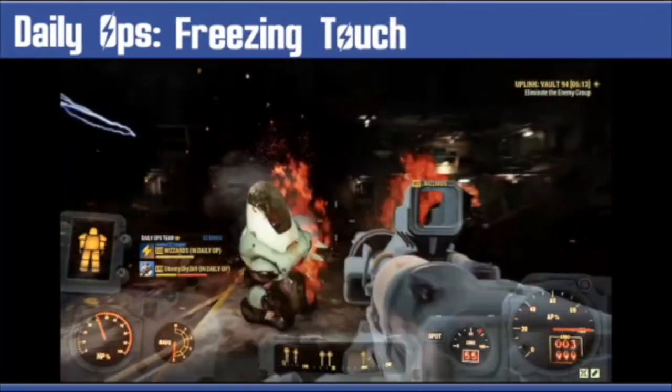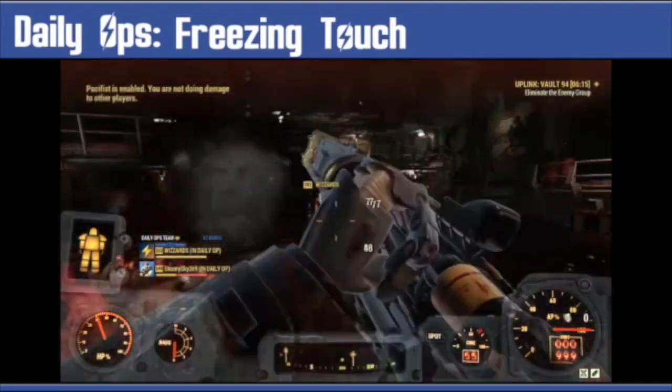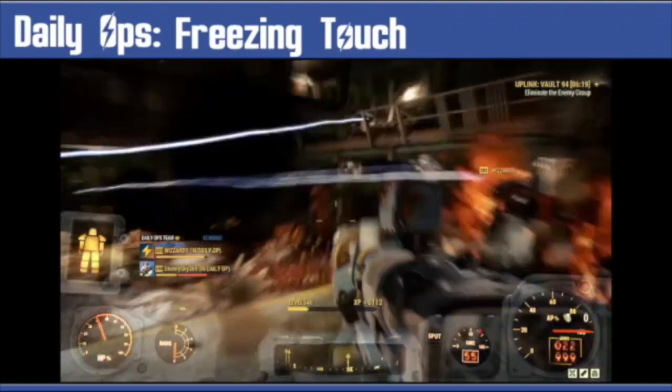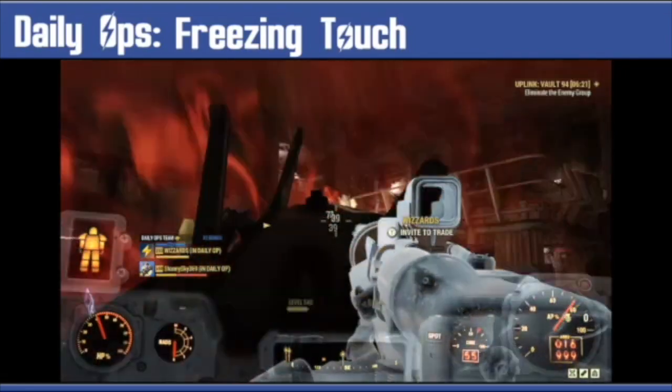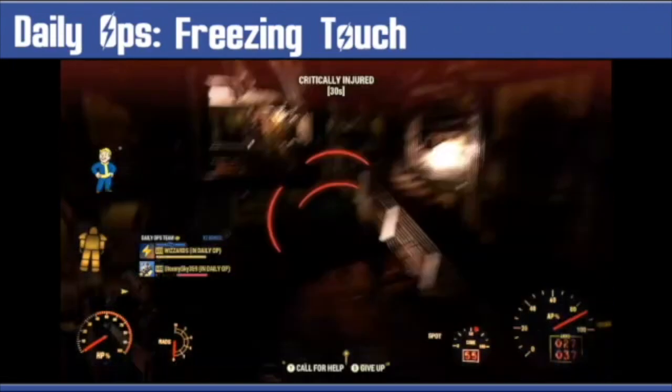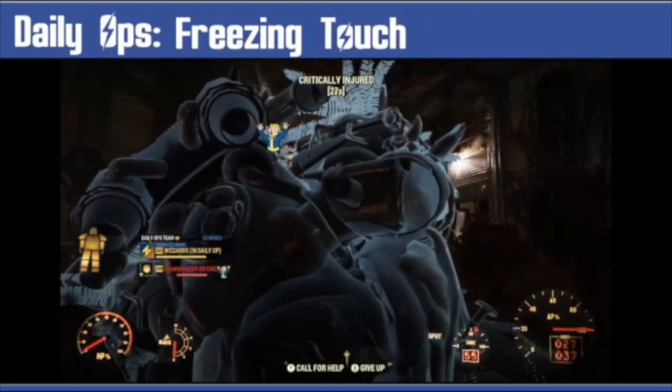Freezing Touch is a pain. This mission is basically a race against time. If an enemy with this mutation hits you, everything is going to slow down, so definitely keep that in mind if you run low health. Using a Stimpak whilst frozen is so slow — you could die before even getting that Stimpak in.